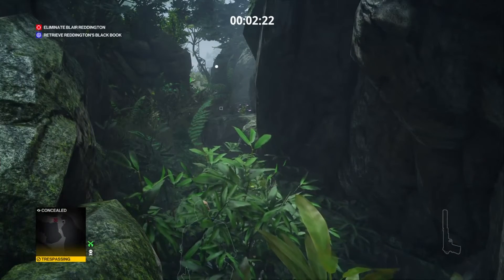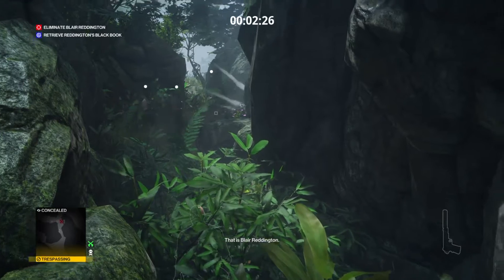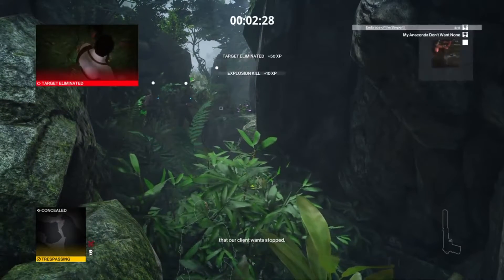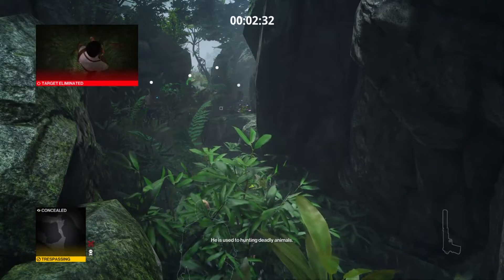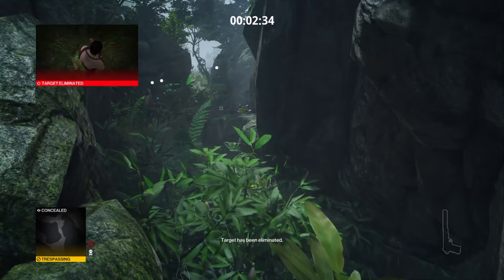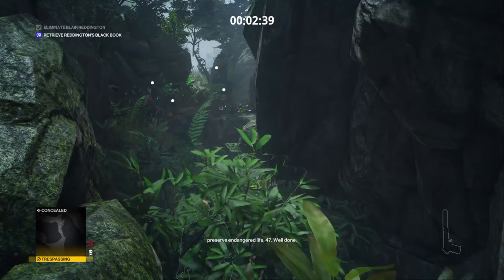Let's jump ahead. This is the first one, easy one. That is Blair Reddington, a cold-hearted poacher that our client wants stopped. Be careful, 47 — he's used to hunting deadly animals. Well, he's dead now. Target has been eliminated. Who would have thought that you would be one to preserve endangered life, 47?